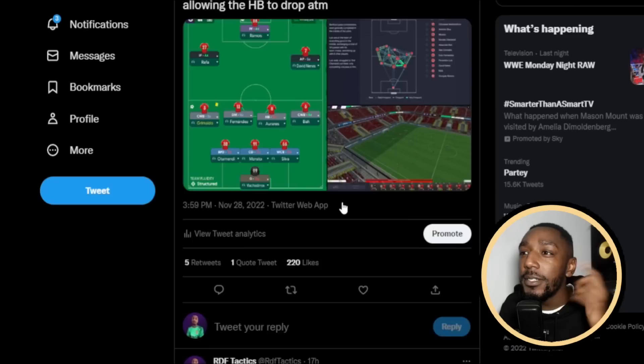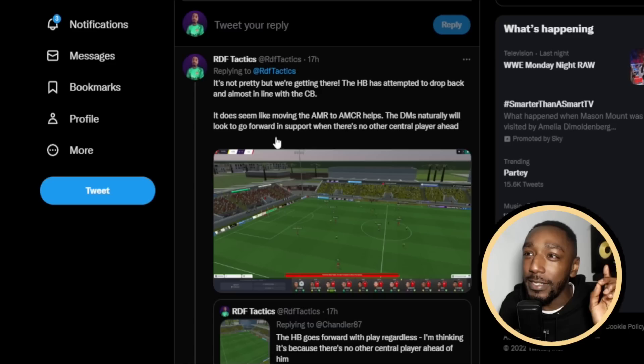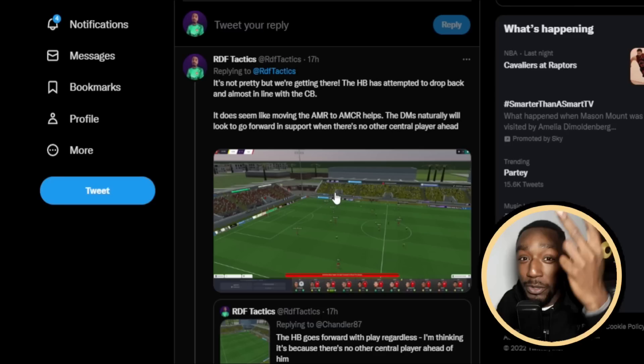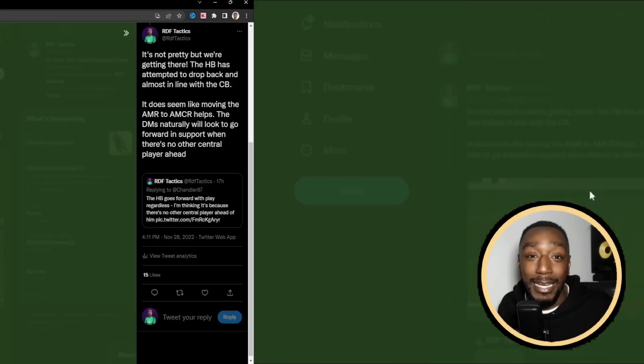Scrolling down, it's not pretty but we're getting there. The halfback has attempted to drop back almost in line with the center back. Moving the attacking midfielder on the right slightly more central helps - the DMs naturally look to go forward when there's no other central midfielders. What I found is that my halfback was less likely to come deep because there was nobody ahead of him in central midfield. In FM23, your DMs will look to push forward, which is why you see a lot of teams using a double pivot.